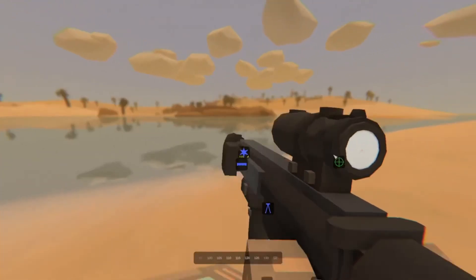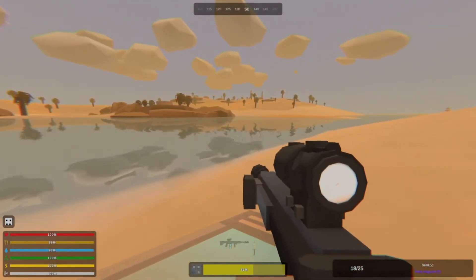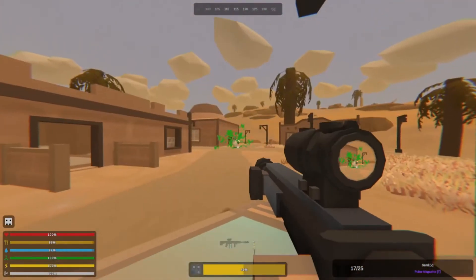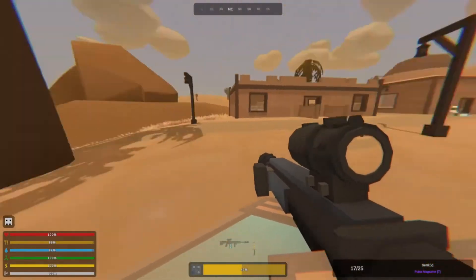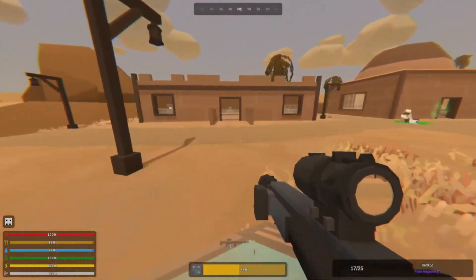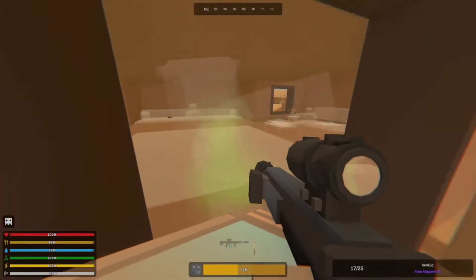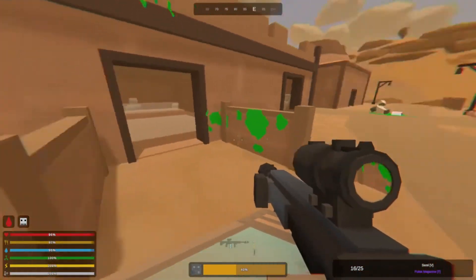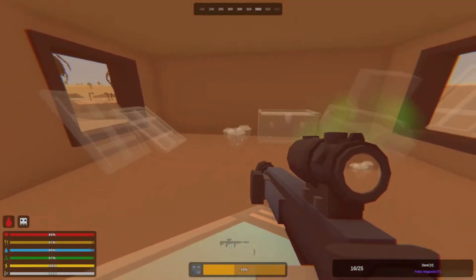As we move further into the dead zone you'll see all kinds of green, invisible-looking zombies. Take those guys out carefully — they do explode, so you don't want to melee them because they will wreck you. They also drop galvanizer batteries, which is a unique item in the dead zone.